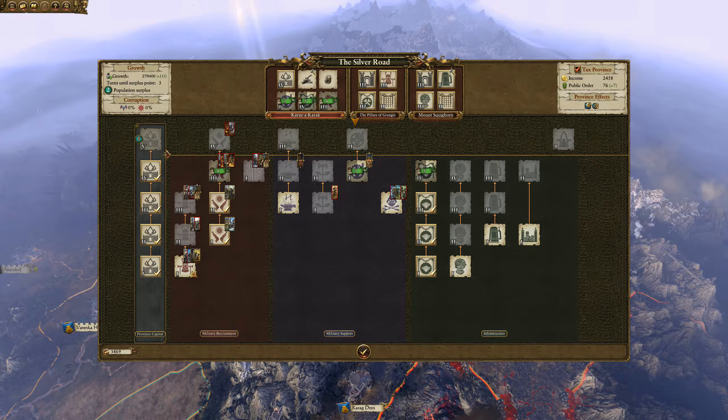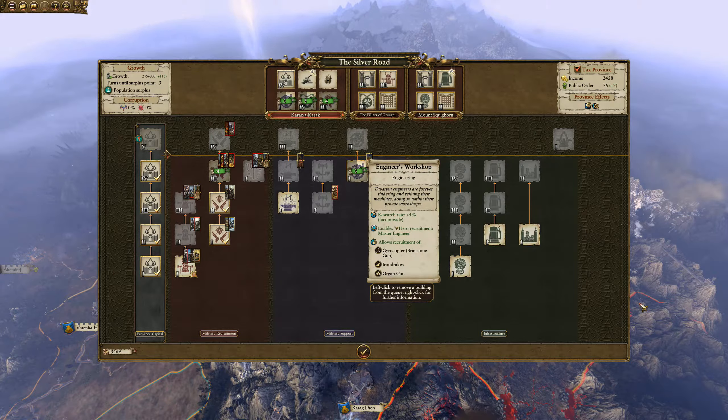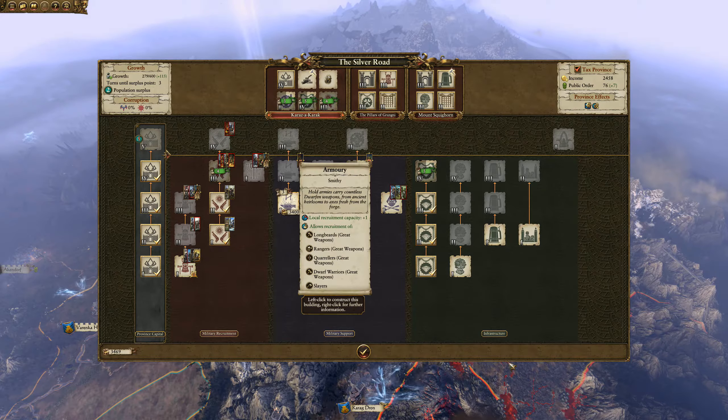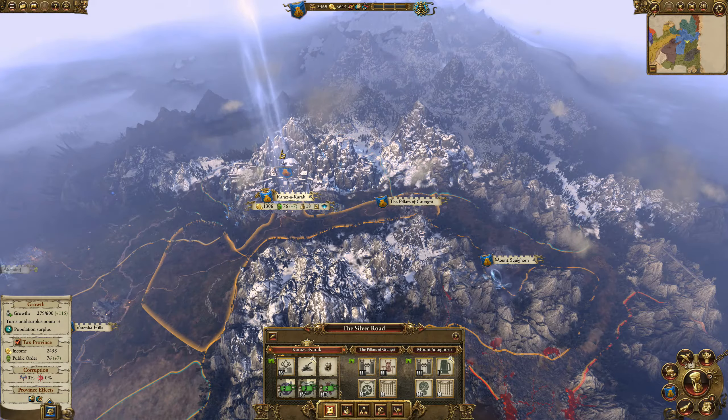We're going to get the foundry building — a lot of stuff going into that slot. We have one more area for construction — a Hall of Oath Hammers would require hammers or iron breakers and a Grim Rail Forge, but we're already building the engineer's workshop so that won't work out. The Throne Hall of the High King would be the next step — that unlocks a lot including the armory.